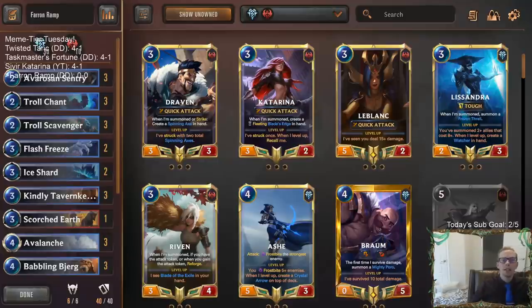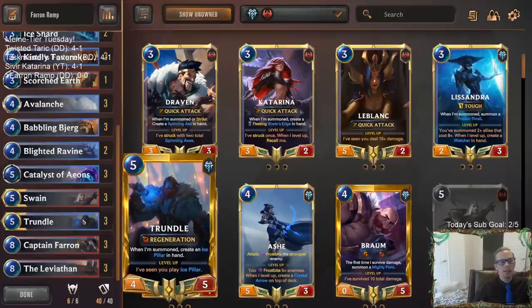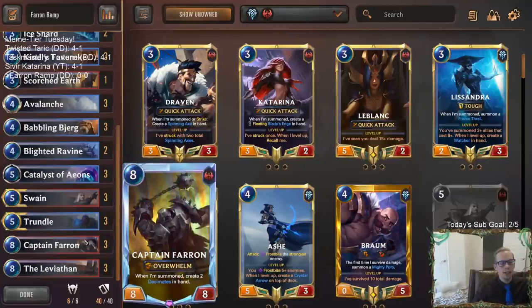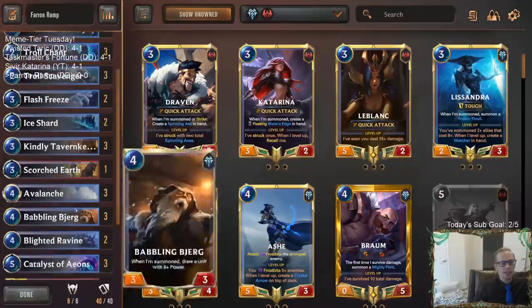Welcome everybody in Twitch chat and on YouTube for some Captain Faron ramp. We are going to be playing a Freljord Noxus deck with our champions being Swain and Trundle — two good five-mana champions — and then lots of top end with three Captain Farons and three Leviathans. The plan is to stay alive, trade off, and get to the top end.